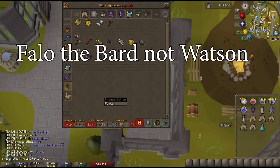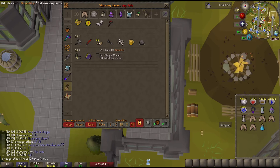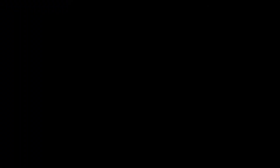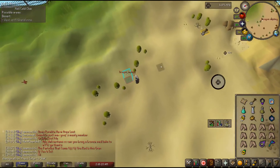I used Runelite to create a tab for items Watson may desire — you can see the items on the screen. I don't personally keep an Amulet of Glory in my bank, as I would never use it for anything but clues, so I just buy that when Watson asks for one. You can import my tabs to your own bank by copying the codes in the pinned comments and right-clicking the import tag button in your bank, hitting import and then pasting. I'm not going to go over how to solve the clues, as Runelite can do that for you for the most part.